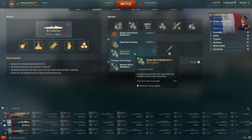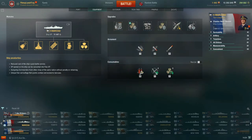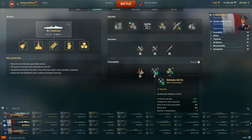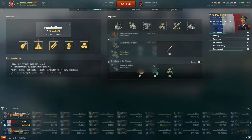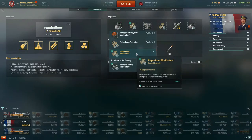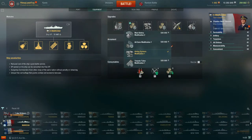The Marceau does have the Defensive AA Fire consumable, and there's a Defensive AA Fire Modification 1 that increases the action time by +20 seconds and reduces consumable reload time by -10%. That said, the AA is nothing necessarily to write home about, and for myself the engine boost is where you get the most value out of the Marceau — it really helps you reposition around the map much quicker. If you don't have coal for Engine Boost Modification 1, I'd simply recommend taking Engine Room Protection.